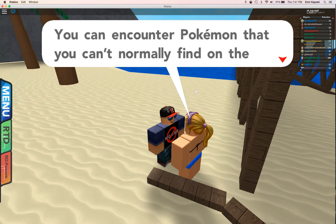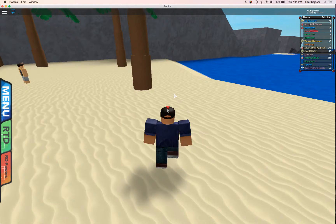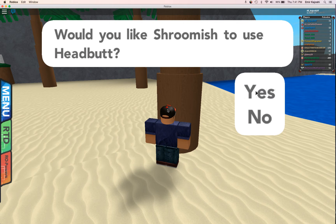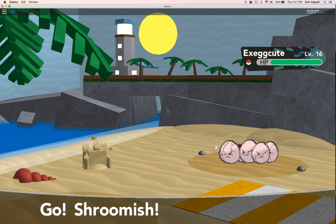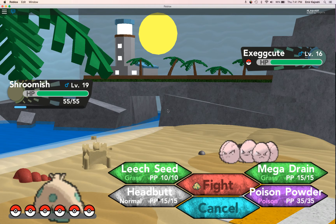It's really cool, right? You can encounter Pokémon that you can't find on the ground. So what she said is, get a Pokémon that knows Headbutt. Watch — and look. Exeggcute! So the next step is to catch it.